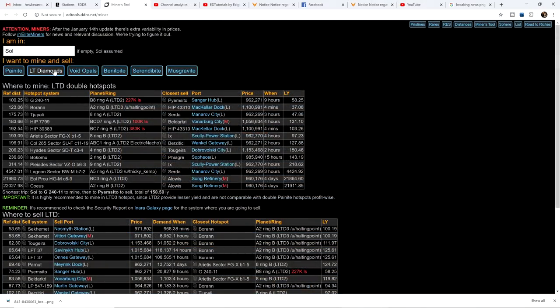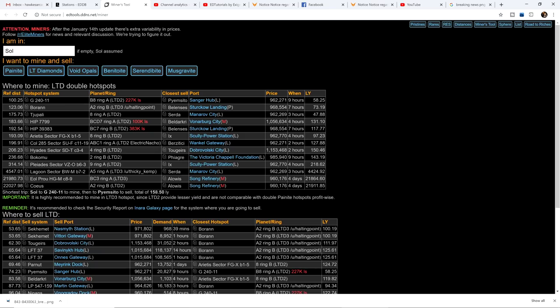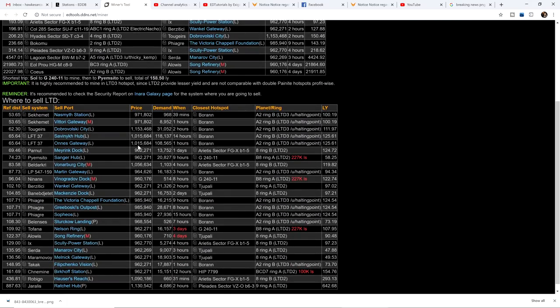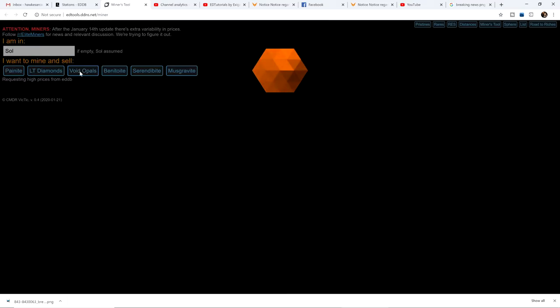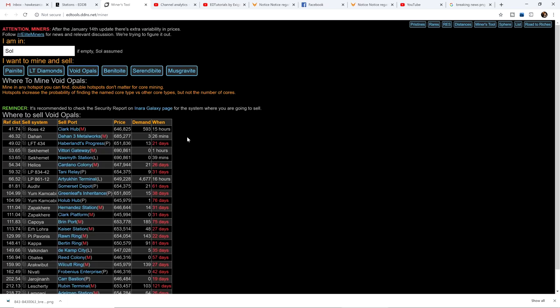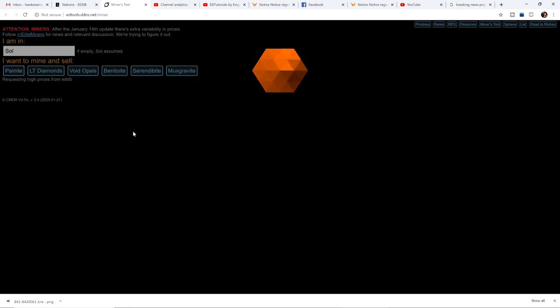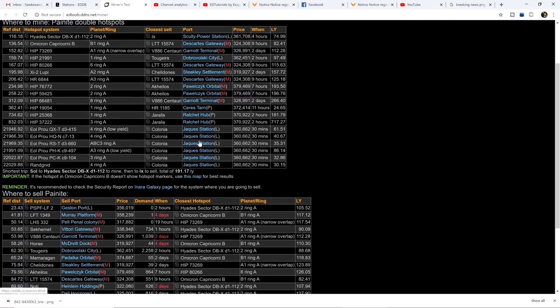Let's head over to the Miner's Tool and check the low-temperature diamonds demand. You're going to see this is pre-nerf — there are tens of thousands in demand, even some in the hundreds of thousands. Now here's the rub: they determine the demand price based off of what you currently have in your cargo hold. Notice how low the numbers are on the demand now — the highest one is around 4,000, and everything else is tiny.